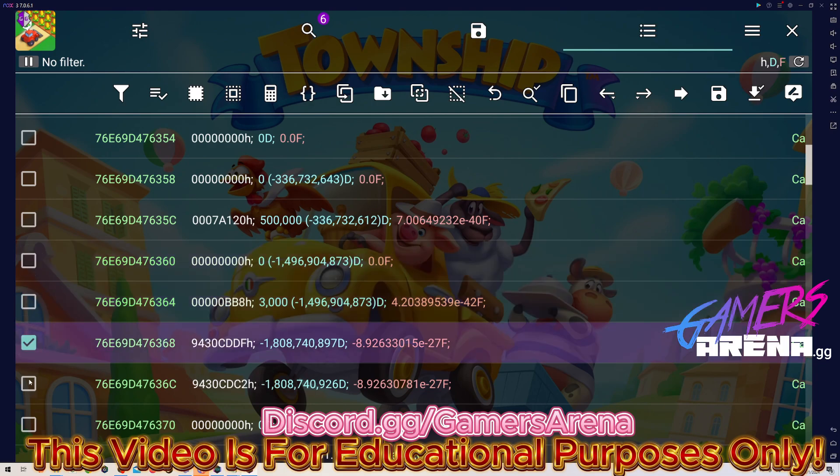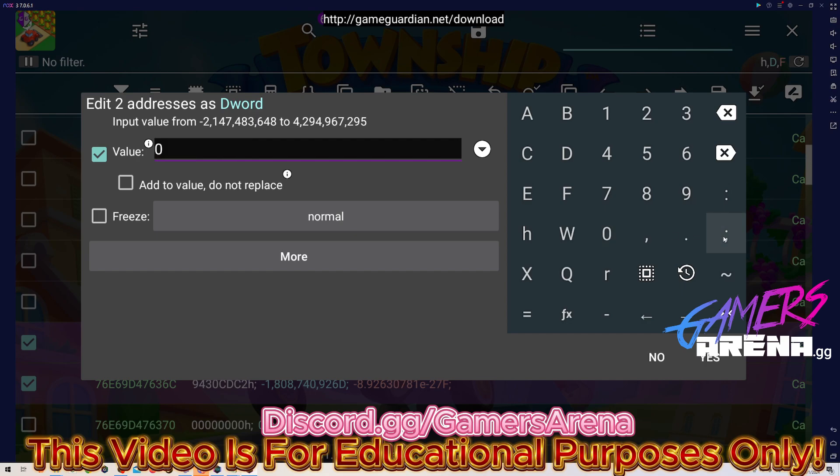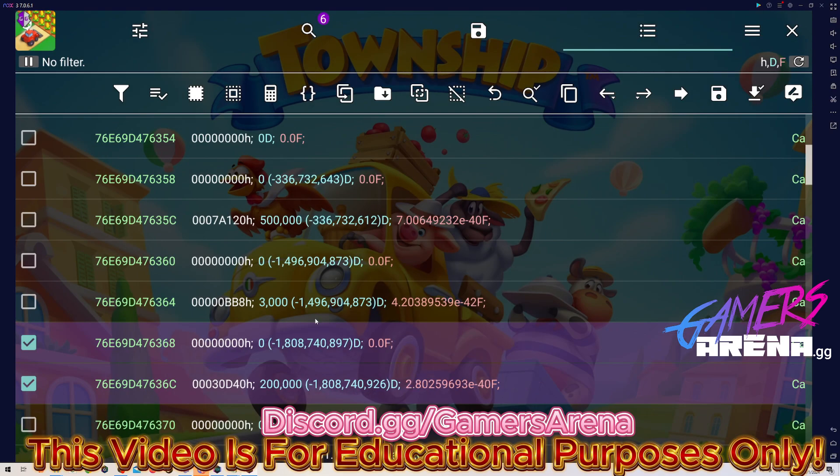And the last pair is for the XP. Click Edit, zero comma, and I'm going to do two hundred thousand — one, two, three. Yes. By the way, you don't have to do all three — you can do only tcash, only coins, or only XP.